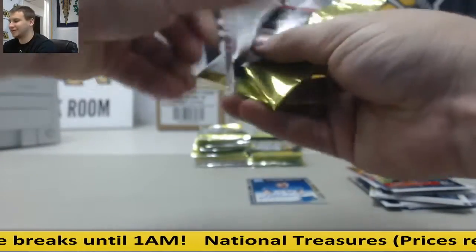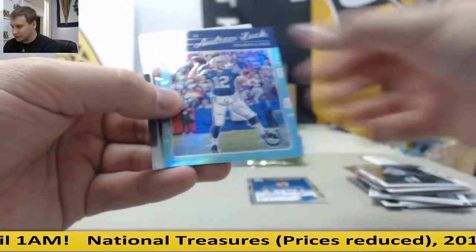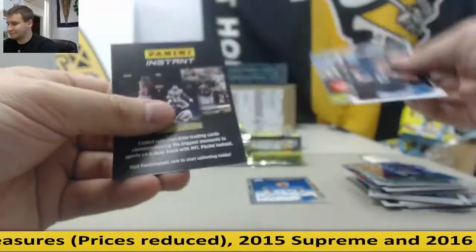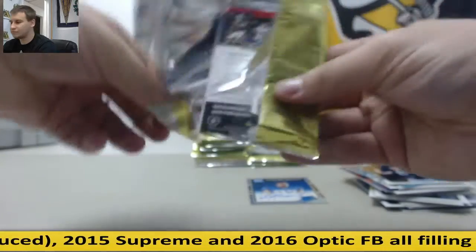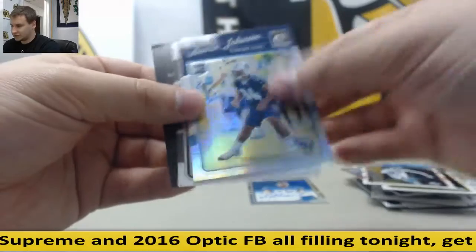Nah, there were four — I was checking. There's a lot of advertisements in these packs. Andrew Luck Teal, 239 of 299. Yeah, I think there was, now that you mention it. Austin Johnson Prism.